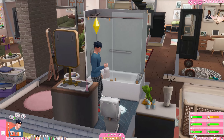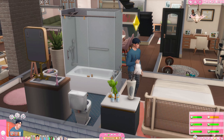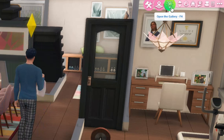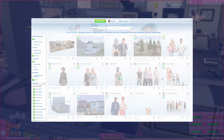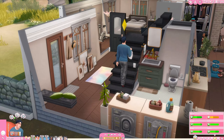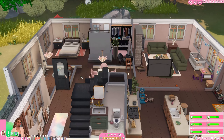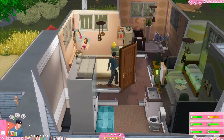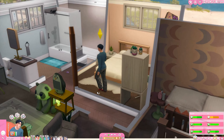My next tip involves the gallery. I utilize the gallery a lot — the way to access it is right up here at the top right. What I suggest is to place down new lots and Sims from the gallery. I did this at the start of playing this household months and months ago when I first started playing with Serena. I placed down a bunch of other Sims in addition to her. Something that can be really boring when you start a new save file is seeing the exact same Sims.